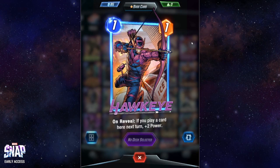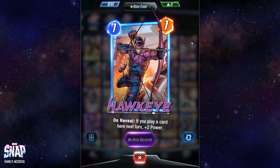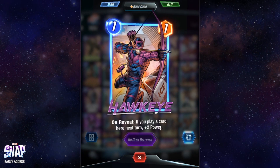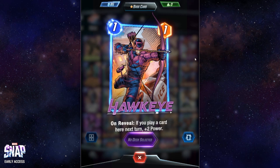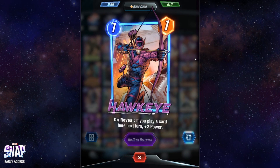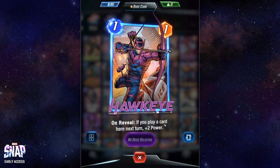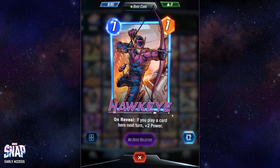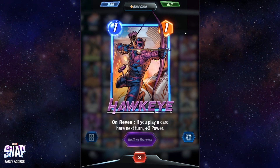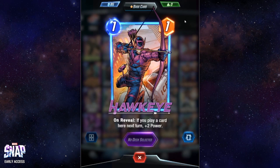Okoye is an early game card and it's kind of okay, but I'm not the biggest fan. It has a nice ability — if you play a card in the same location the next turn you get a bonus of plus two power — but the big disadvantage is that it announces to your opponent where you plan to play next. If you don't play in the same location you lose the bonus, and if you do your opponent can counter more effectively. That makes your gameplay kind of predictable.